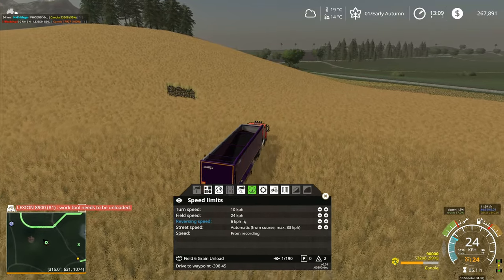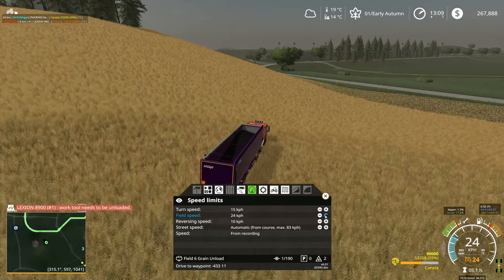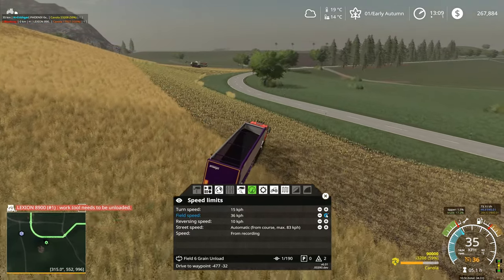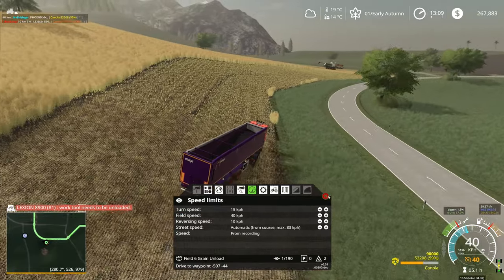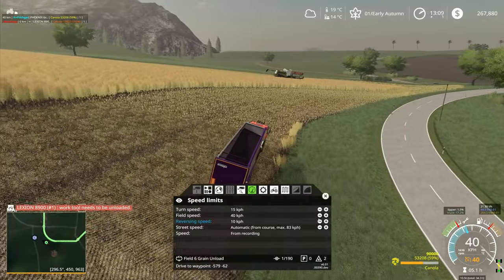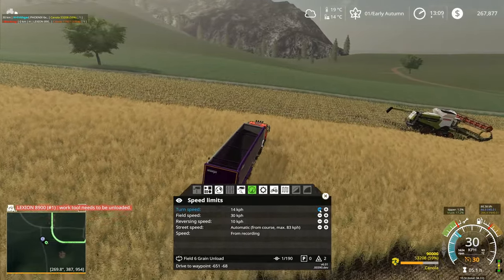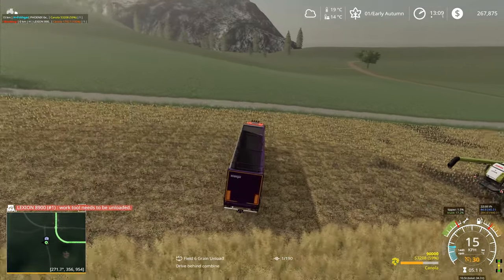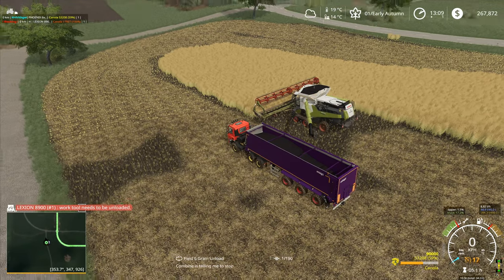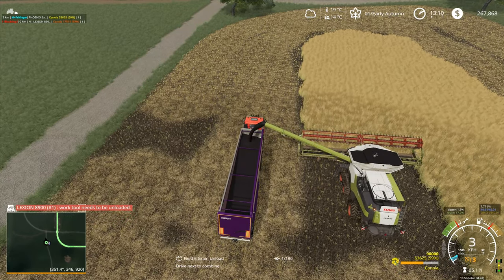We can do this a little bit faster - put that up to 10k, put you up to 15k turn speed. Field speed I can go to 30k, let's go to 40k field speed and see if it copes with that. I'll bring it down to 30 and the turn speed to 14. He's come out there, turned around with the correct offset, and he pulls up beside the combine and inches forward until the combine is actually starting to unload him.